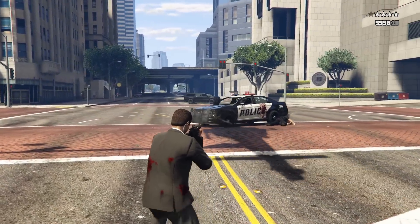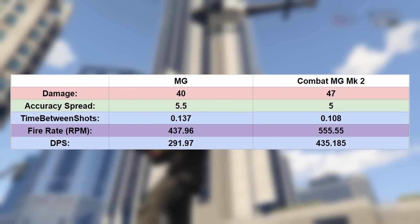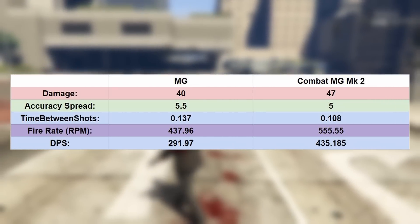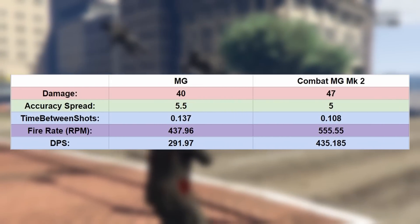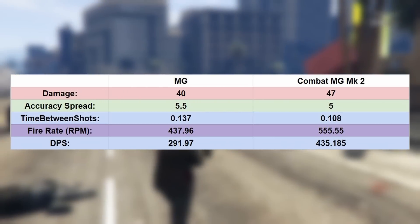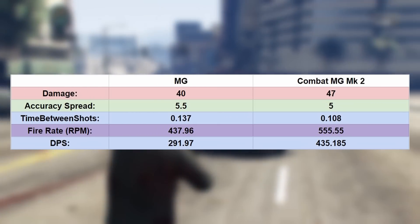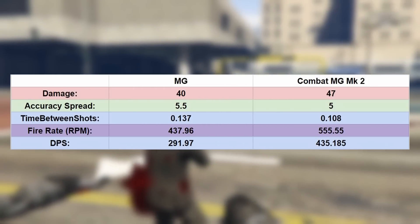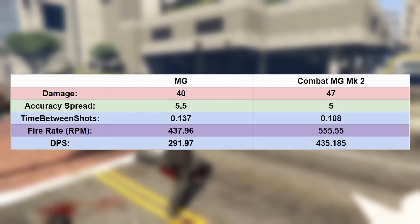To compare the two LMGs, I set up a chart with a few general statistics of each weapon. I'm using the Combat MG Mark II because it's basically a straight-up upgrade from the standard Combat MG — it's got better stats across the board, and in most PvP encounters players are going to use the Mark II. For damage, the regular MG does 40 and the Mark II does 47. The accuracy spread — the reticle bloom when continuously firing — is 5.5 on the regular MG and 5 on the Combat MG Mark II, so the Mark II is more accurate. The rate of fire is also higher on the Combat MG Mark II, and tying it all together, the Combat MG Mark II has about 140 more damage per second than the standard MG, which is crazy.